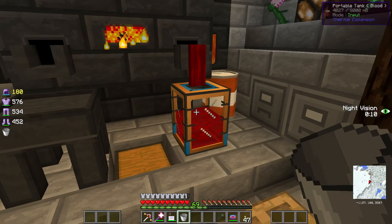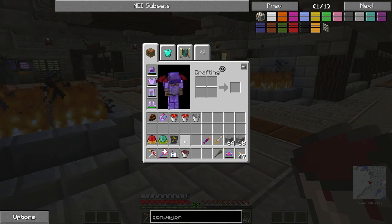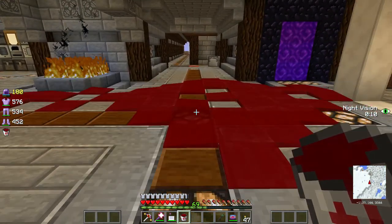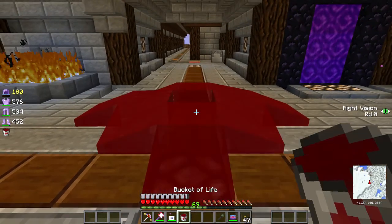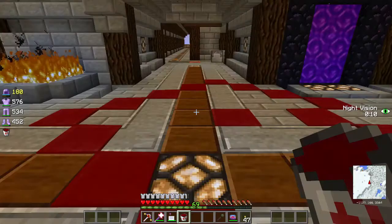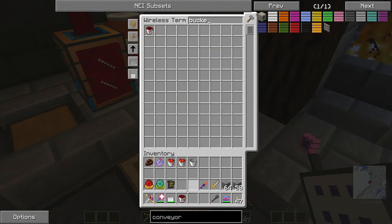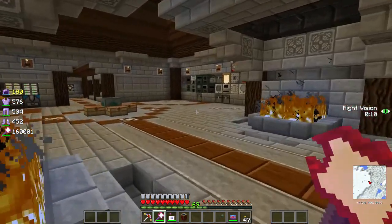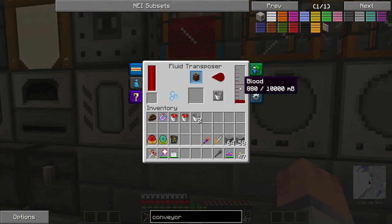Now I need to put this blood into a portable tank. If you take the blood out with a bucket it turns into a bucket of blood from Mariculture, which doesn't look as good - very matte, no shine. Then I picked it up again and it turned into a bucket of life, which looks the same color and stays as a bucket of life. I'll need to get another bucket since we need four total.